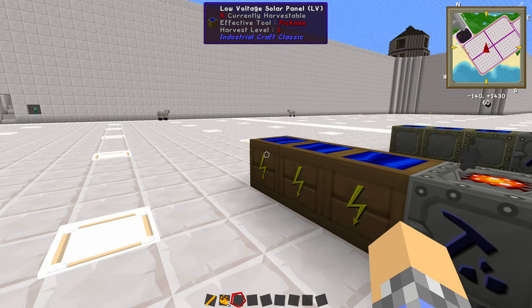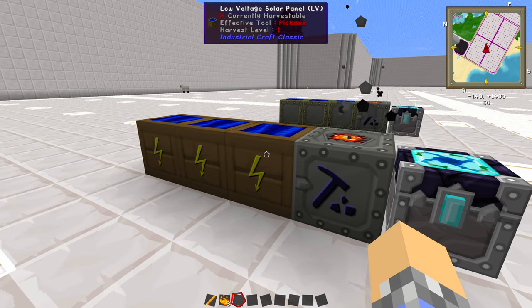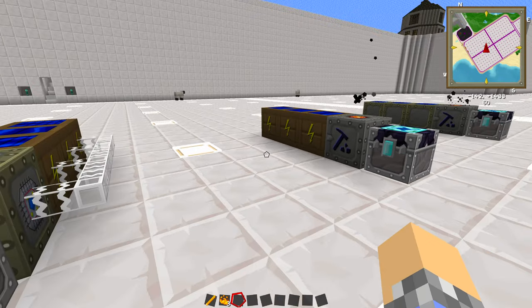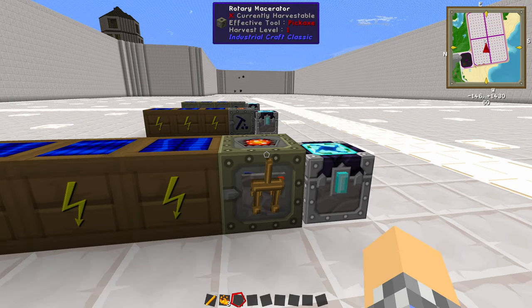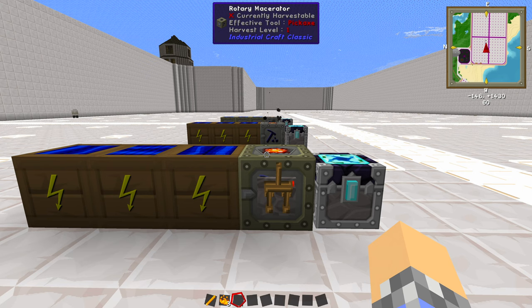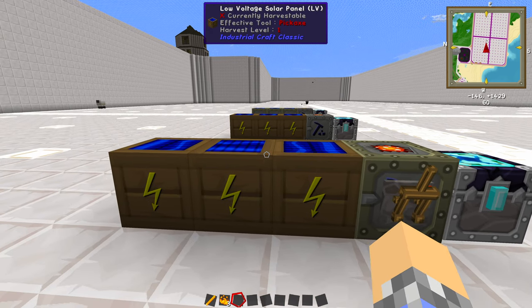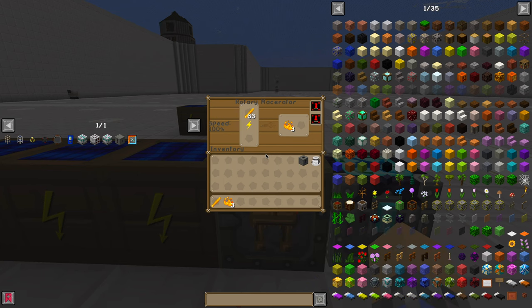But if you have enough power — if you have three low-voltage solar panel arrays worth of energy — you might as well get rid of the macerator and step it up to the rotary macerator. The rotary macerator works almost the same as a regular macerator. It's a bit more involved to construct, but not so much so. And as you can see, we're running it still off of three low-voltage solar panels, so the power difference isn't all that different, but the performance — look at this — it is going so much faster.